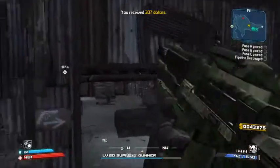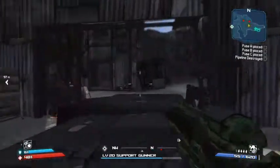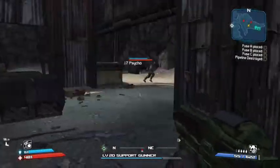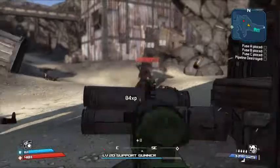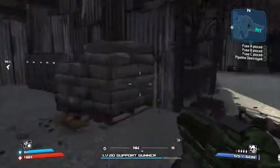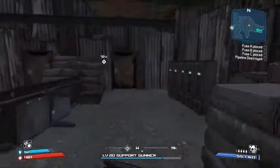Engaging enemies. Spotting one all the way over there — can loot a little bit while he's distant. Is he coming around? Yep. Would like a bigger shield.